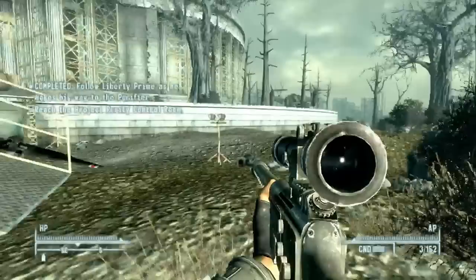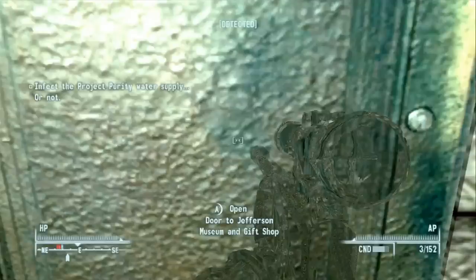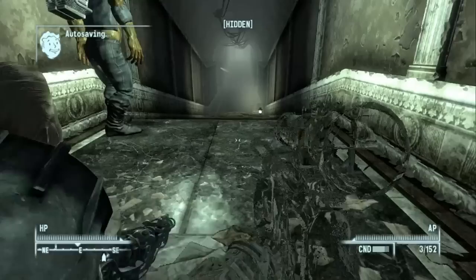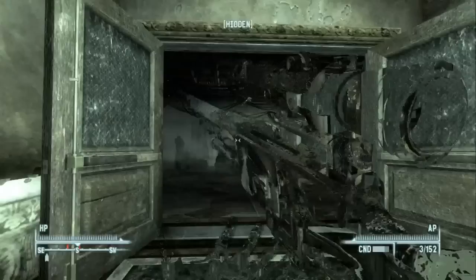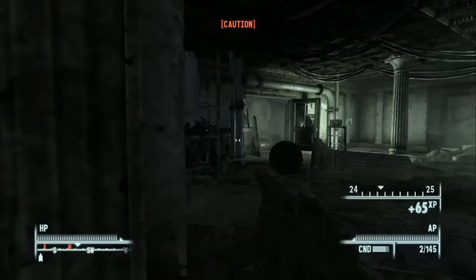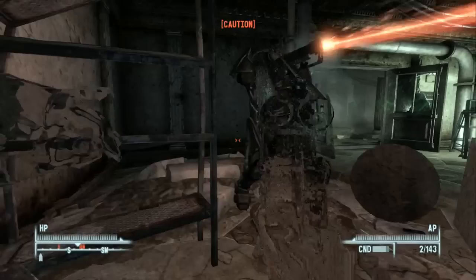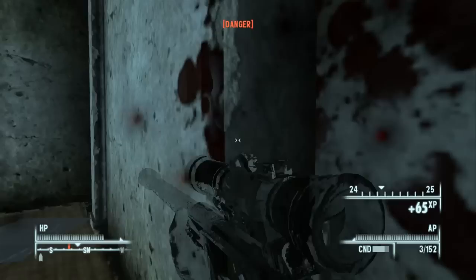Looks like we won't be ending at level 30 — a little sad. New objective: reach the Project Purity control room. We also have the option to infect the water supply — but we're not doing that. Into the museum and gift shop once more. We need the rotunda — there's a console there where we could use the modified FEV virus if we chose to. I don't want to, because mutants like Gob back in Megaton at the start of the Let's Play are good people — putting the virus in would kill them.